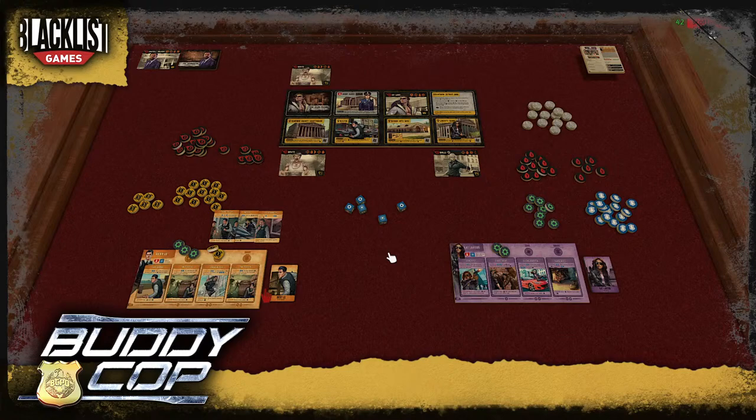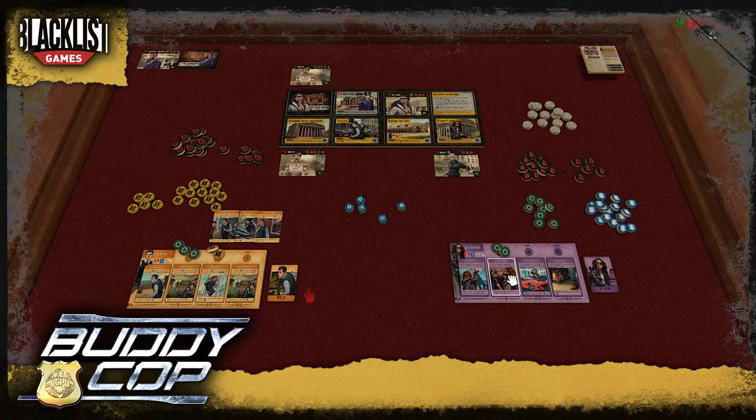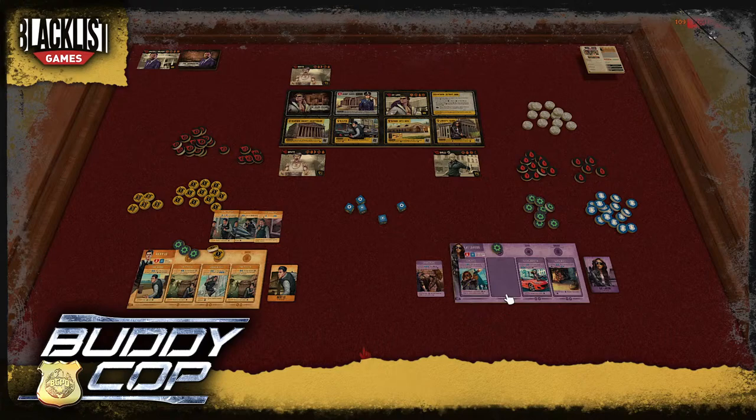Now it's Cat's turn. I want to try to take out this Bully and maybe do something against the Brute. I play Gaining Ground — three dice, and if any grit was discarded while playing it I gain two cover — so I get the two cover and throw three dice at the Bully. Three successes! And I get a hunch — that's a shared resource for the team.